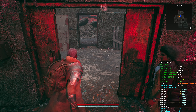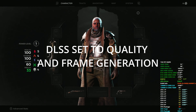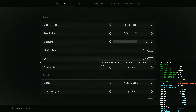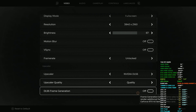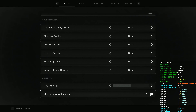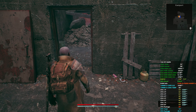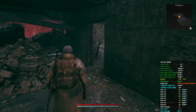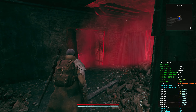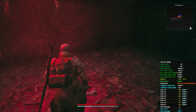Not bad with DLSS now. Let's get in here and try frame generation and see what we're getting. Y'all will probably just play with DLSS at quality when actually playing the game. Let's turn frame generation on — leave everything at ultra — and see what we get. Went up to 120. I don't see too much of a quality drop off, if any.